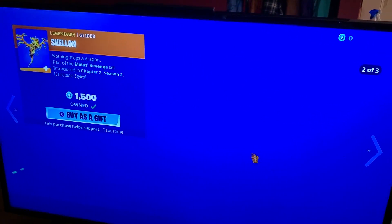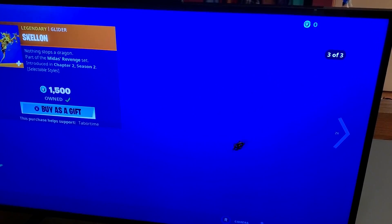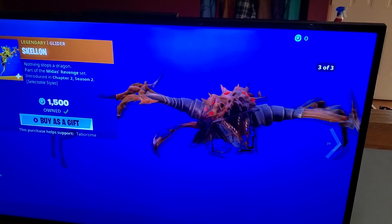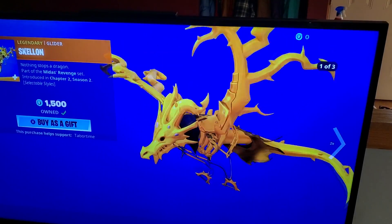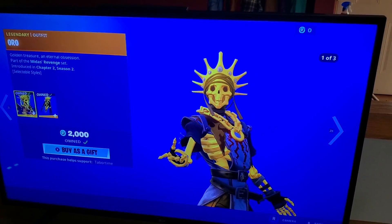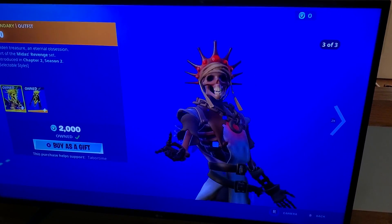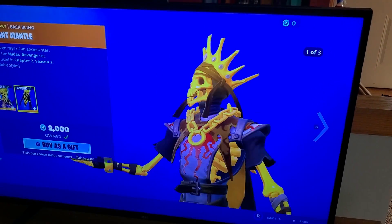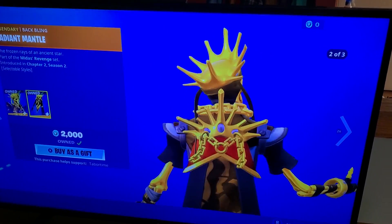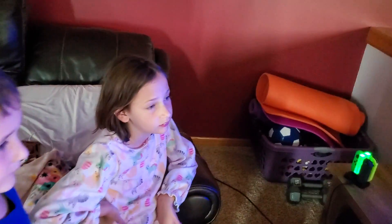The Scales On awesome glider has two — actually three different styles. There's a glow one, a non-glow one, and then that dusty colored one. Same thing for Oro himself, part of the Midas's Revenge set — great skin. I did a review on this when it first came out. Three different styles, that's what I like to see in a legendary skin.